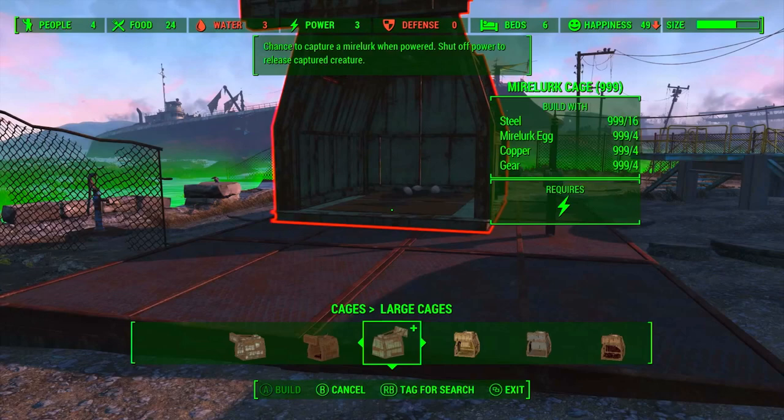Throughout the rest of the trailer it always seems like they're building these cages at settlements, so provided the cages are powered, all you need to do is go out exploring and come back and hopefully you'll have a creature captured. Pure speculation, but I definitely took note that they're building a Mirelurk cage next to the ocean. This made me think that perhaps your chance of catching a specific creature increases if you place a trap at a settlement closer to where that creature normally hangs out.